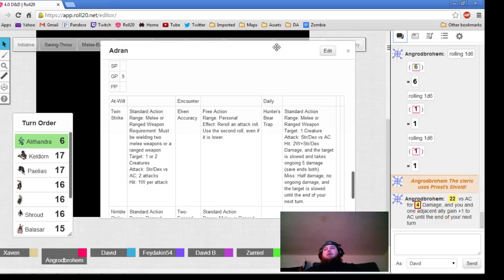You have to pick to give a plus 1 AC to Balazar or Peleus. It is not going to be next Friday, but the Friday after that, because I'm still in the process of building the actual campaign. It's going to be inner sea setting, beginner box set rules, and core rulebook 1 only — feats, classes, and spells.